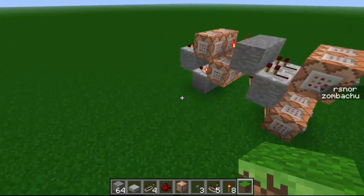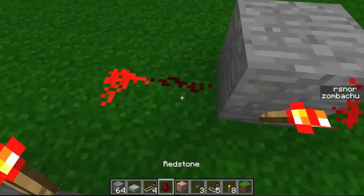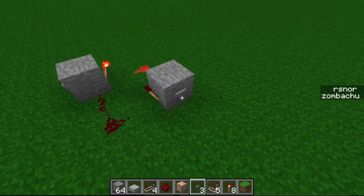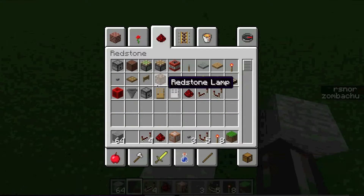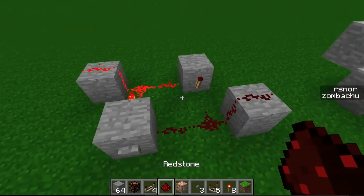Basically, what an RS Norlatch is — let me make a little demonstration of what a regular one is. When I push this button here, nothing happens. There are two outputs: one is this one, and another one is that one.